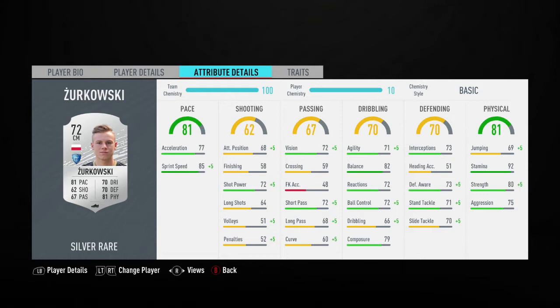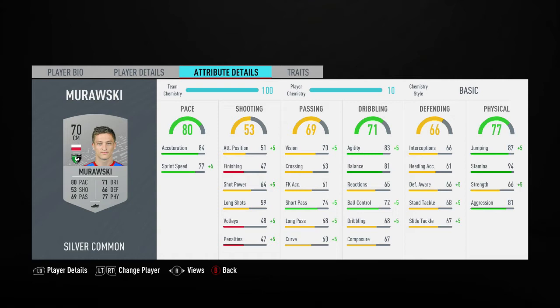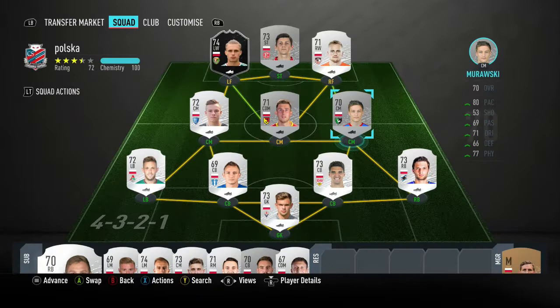85 sprint speed — I love having fast centre mids because the counter-attacking potential means you've got so much better transition. Romanchuk for some physical presence in the middle. And Moravsky on the bench is not half bad either — good acceleration, good agility and balance, 94 stamina. These centre mids look seriously good. Good right backs too: Polish internationals Rebus and Berezinski. Decent cards — good defending, good all-round.